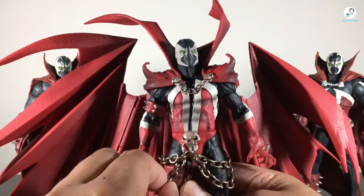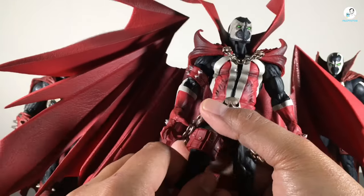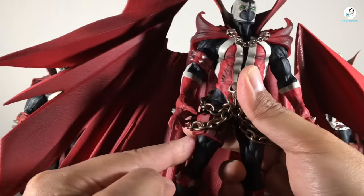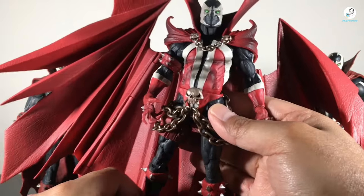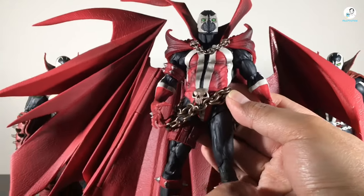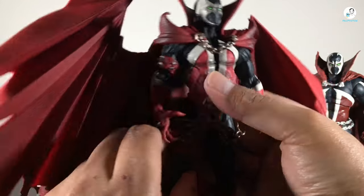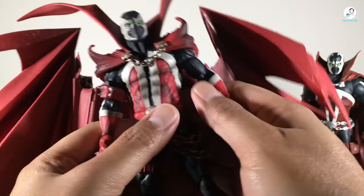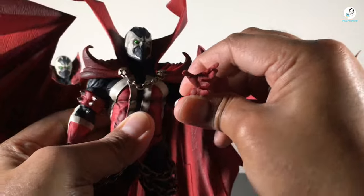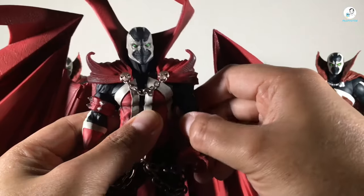Another standout feature is the chains — Todd McFarlane mentioned during the Kickstarter campaign that they would use real chains. Interestingly, this Spawn actually has a thigh cut below the little strap. I do wish they had put it on both legs, but I understand — sometimes Todd doesn't like too many cuts. Where this figure also suffers is the lack of arm articulation: it doesn't have double-jointed elbows, so it can barely get 90 degrees.